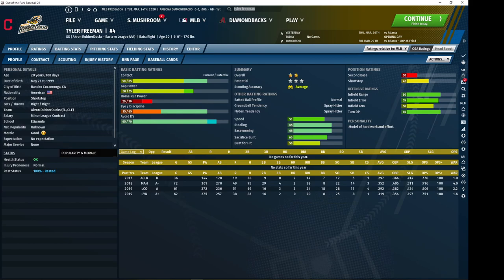Tyler Freeman of the Indians is another one of those second basemen with the leadoff type profile. Freeman has really good eye and avoid Ks in most of his saves, but the contact is usually a little lower along with the gap power. The really big thing you like about Freeman is his personality — he has pretty much everything in the green that you can possibly have; he is built to improve himself. He's also a good base runner and is currently set as a shortstop, but once he trains up at second base he will be a solid fielder.